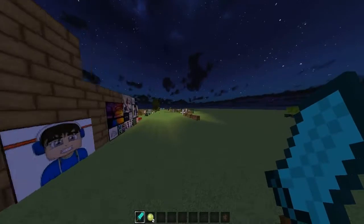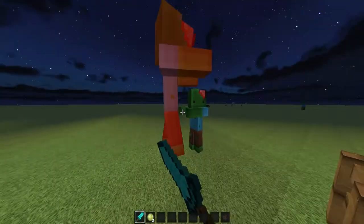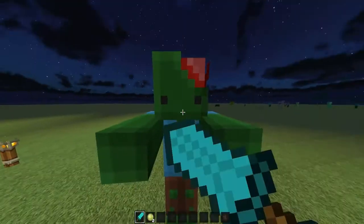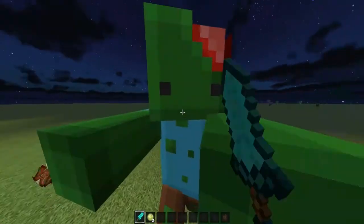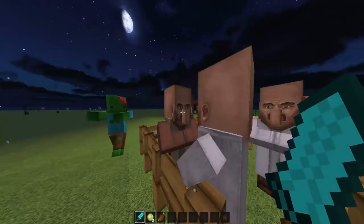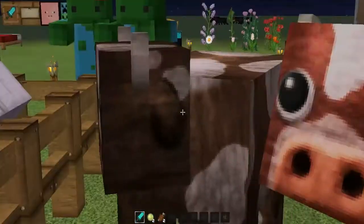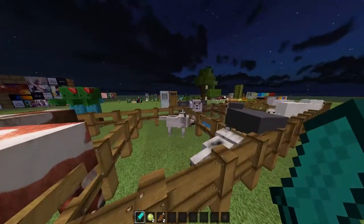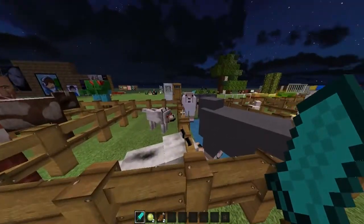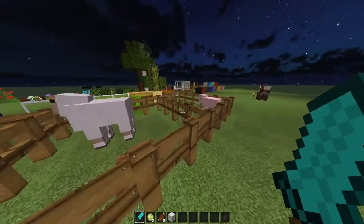So those are the paintings. Now I'll show you the animals. These are the zombies — they look so cool with the little brain. These are the villagers — they look really creepy and lifelike. These are the horses, the cows, the mooshroom cow. They're both angry — probably a bad idea to put them next to each other.